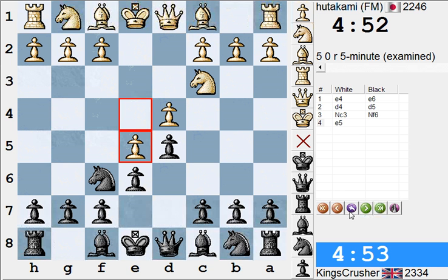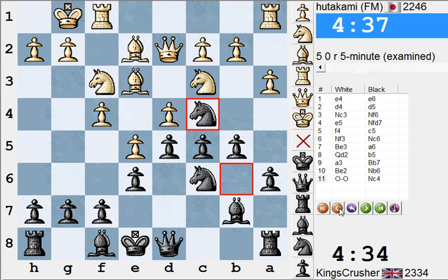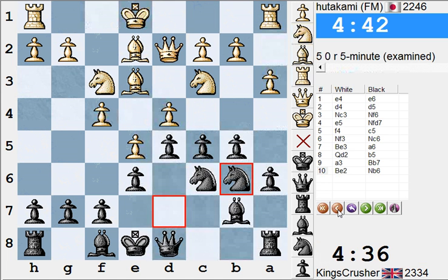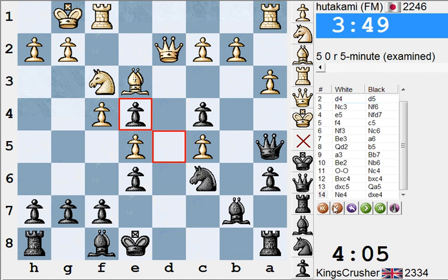Comments or questions — let's go back up to the piece blunder. Nb6: I was expecting b3 maybe. He castled instead of b3. So he plays this and I get the light square bishop. Nice. Comments or questions on YouTube — thanks so much.